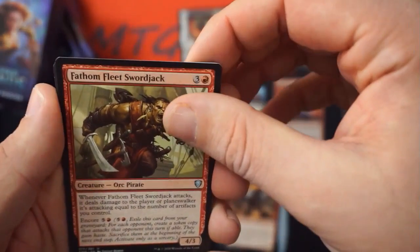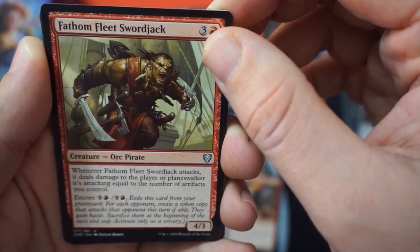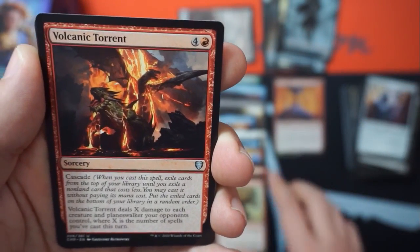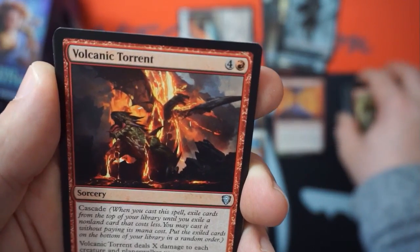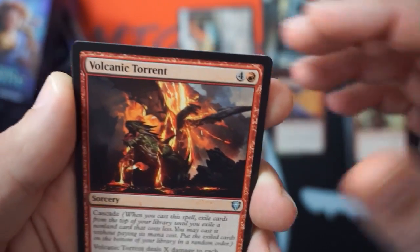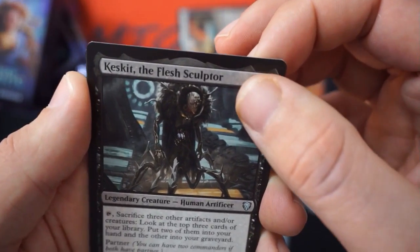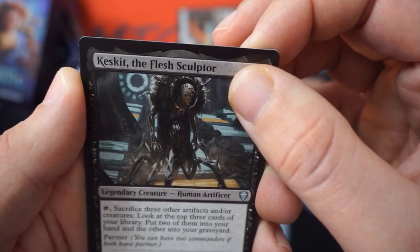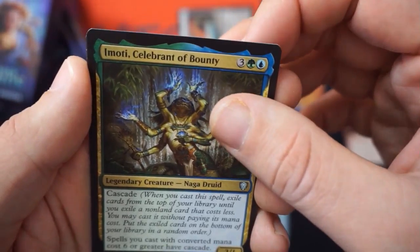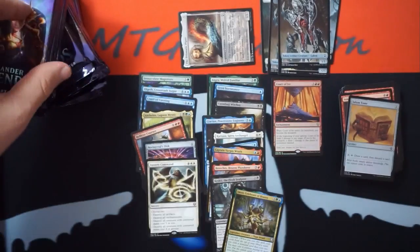Golem Artisan, Fathom Fleet Swordfish — whenever it attacks, deals damage to the player or planeswalkers attacking equal to the number of artifacts you control. Volcanic Torrent — cascade, deals X damage to each creature and planeswalker your opponent controls where X is the number of spells cast this turn. Austere Command, super solid. Casket the Flesh Sculptor — tap, sacrifice three other artifacts or creatures, put two of them from the top of your library into your hand.